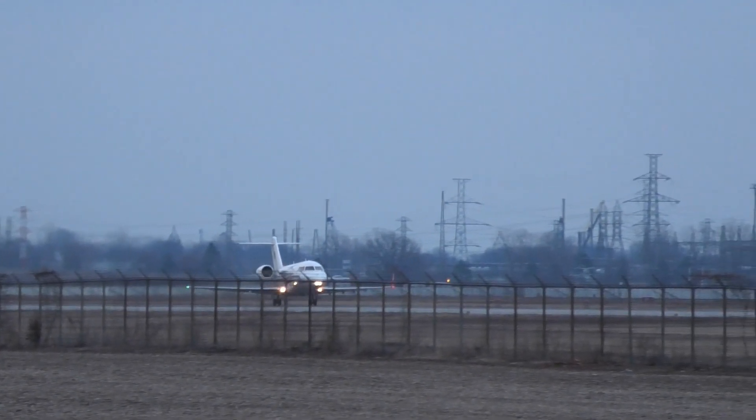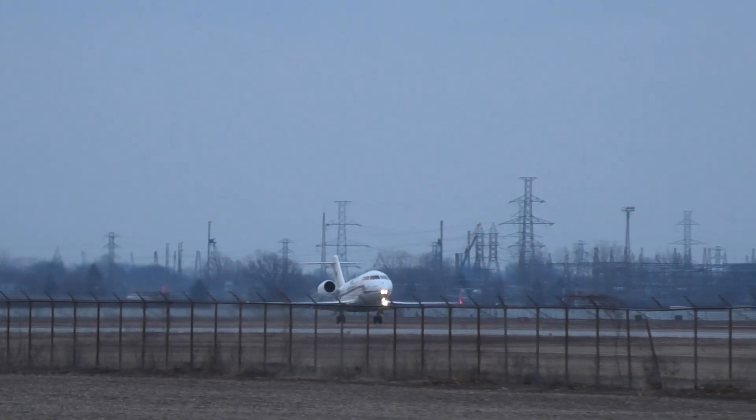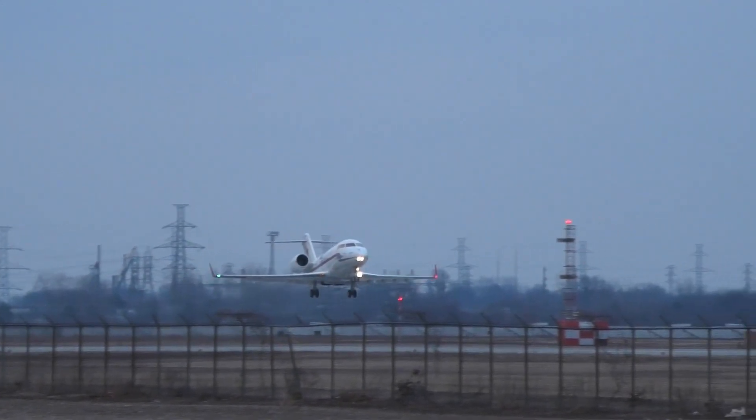Okay, that's Golf Foxtrot, cross runway 30, Hotel, tower, holding short runway 25. Alright, for Camp Force 1.